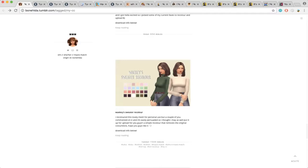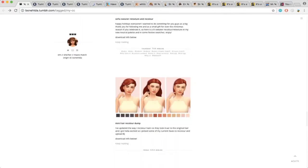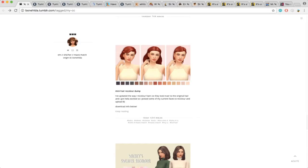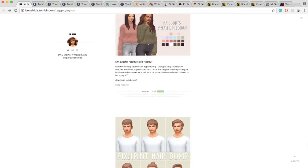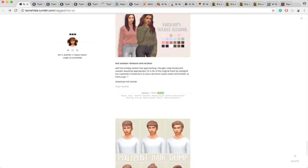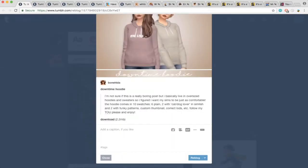And this sweater I don't think I have, so again I'm reblogging all of them and then I'm gonna download them. I'll probably show them in another part — so I'll have like a part two to this video in terms of showing all the custom content and items I download. I have this in my game already — I just like having these cute little oversized sweaters. And this is just a hair dump — I'm probably not going to get these because I don't know if I'll use them. So that's it for her page.